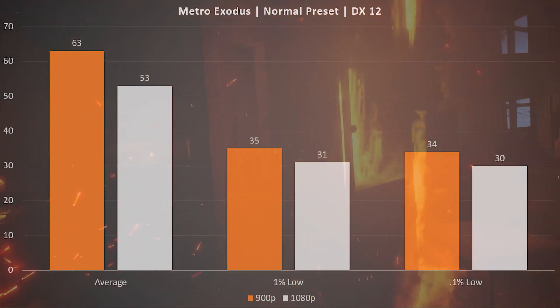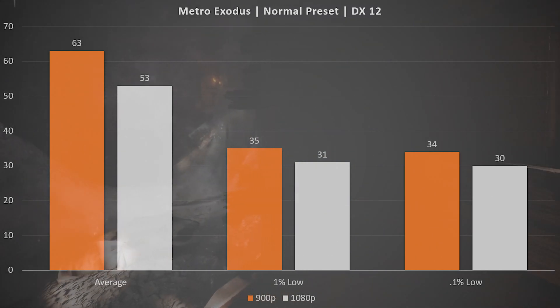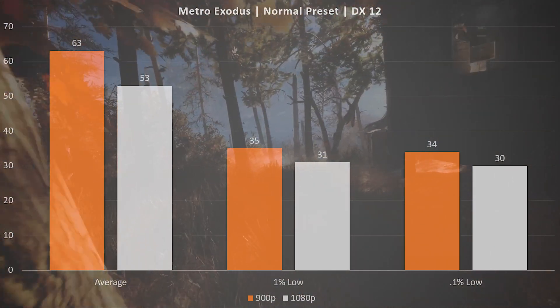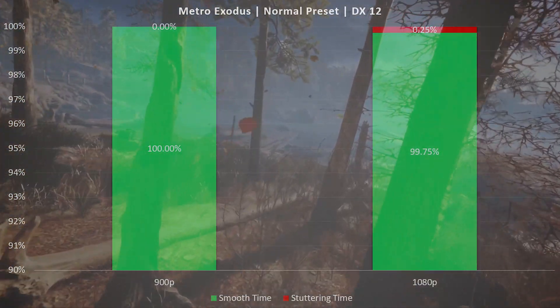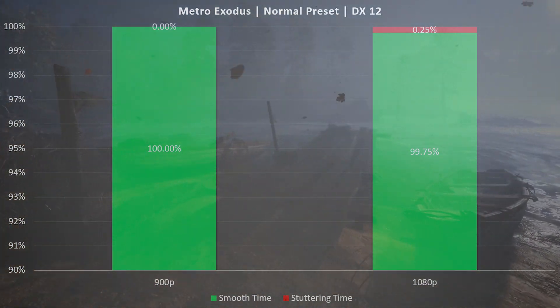We'll look at a few benchmarks comparing 1080p to 900p, then some actual Overwatch gameplay. Starting with Metro Exodus — this is what you'd ideally like to see when you switch from a higher resolution to a lower one. The average, 1% low, and 0.1% low all go up a little bit. They're not huge jumps, but if a game is on the edge of playability, dropping to 900p might take it from a poor experience to a playable one. Metro Exodus is perfectly smooth at both 1080p and 900p.